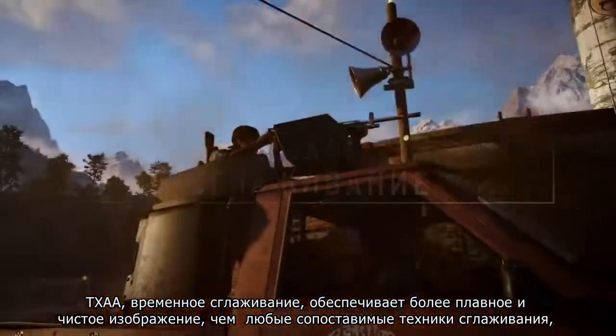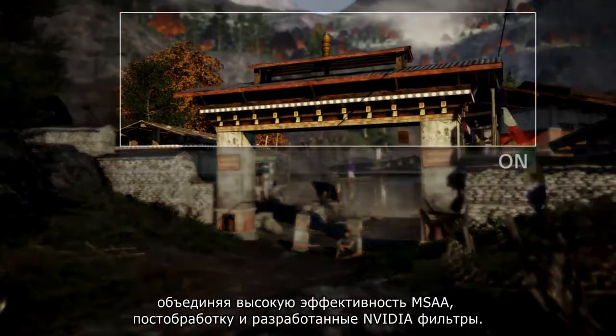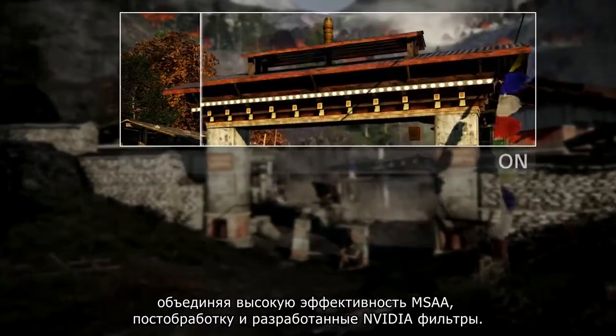TAA, or Temporal Anti-Aliasing, creates a smoother, clearer image than any other anti-aliasing solution by combining high quality multi-sample anti-aliasing, post-processes and specially designed temporal filters.